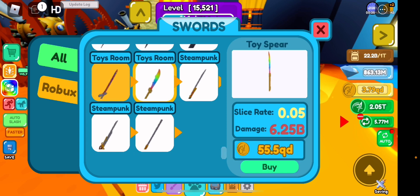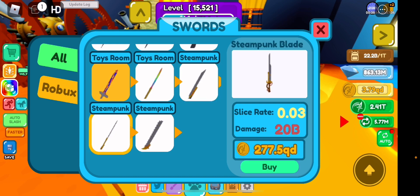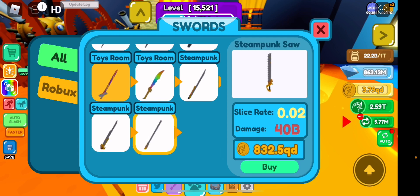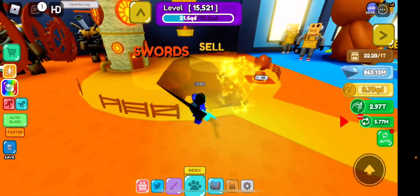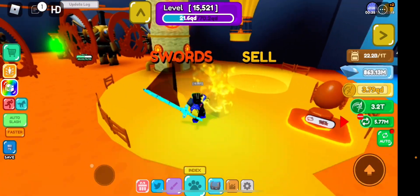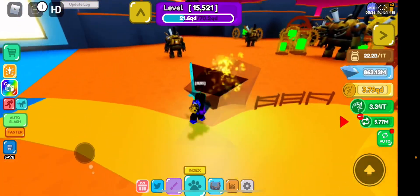So the toy world sword is not this one. The new one is called the Godfather Blade at 92 QD doing 12 billion damage, then there's a 20 billion damage sword at 277 QD, and a 40 billion damage sword at 832 QD. These are very expensive. I think the next zone's currency will be whatever comes after QD, so it's going to be pricey.